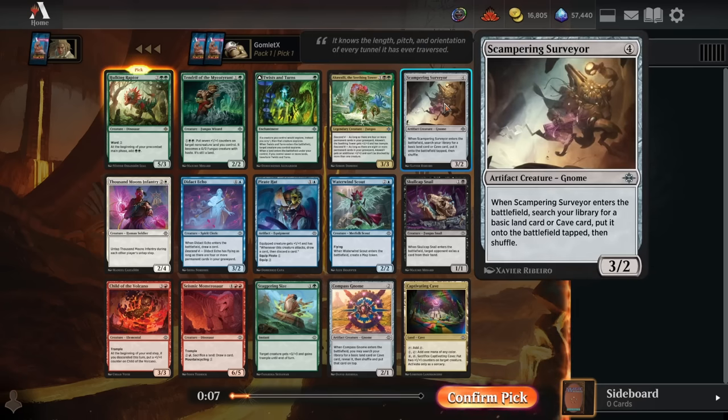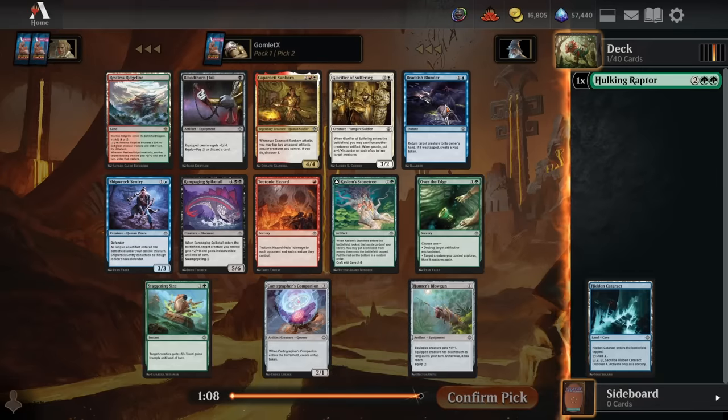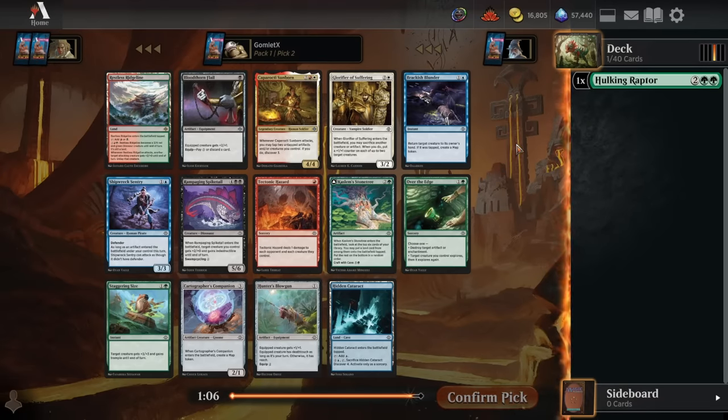If it weren't in the pack, I think it'd be a pretty easy Scampering Surveyor, because this is a great colorless card that fits into any deck as a great value play. If you ever played Solemn Simulacrum in Commander, it's half of that card — a 4-mana 3/2 that searches your deck for any basic land and puts it into play tapped. Very solid for any deck as a 2-for-1 value play. Even if you don't care about the ramp, treat it like a 4-mana 3/2 that draws a card when it hits the board.